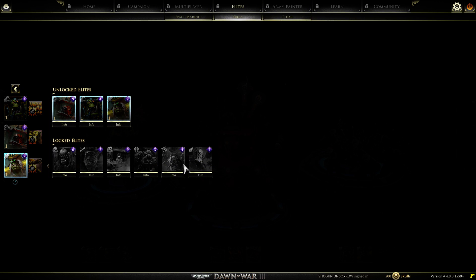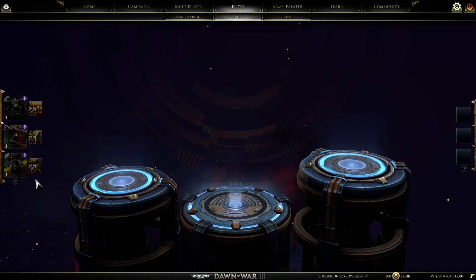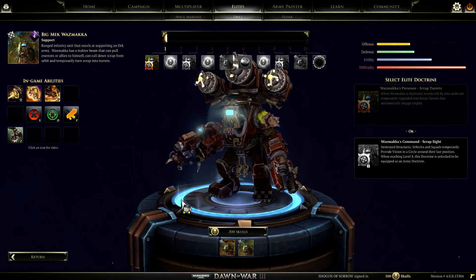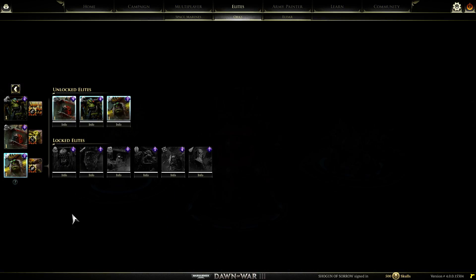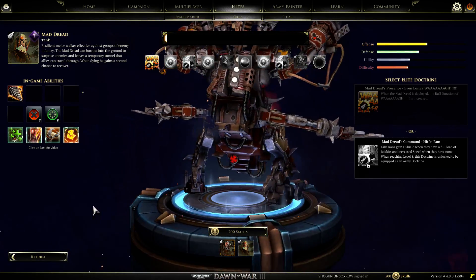I'll show off the older stuff as well. There's the Weird Boy - again, he was accessible in the open beta and the closed beta. The Big Mech, Wasmaka. And then finally the Mad Dread, which I didn't use quite a lot, but there you go.